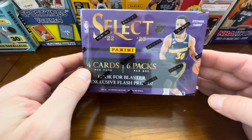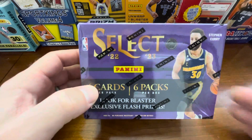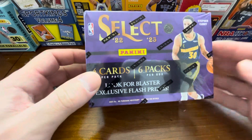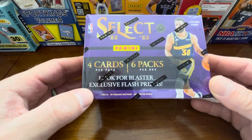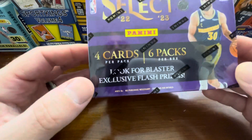Hey there, welcome back to Retail Rips. This is Scott Aaron and I am opening for you today Retail Select 2022-2023 — 4 cards per pack, 6 packs, we got 24 cards. We do have Blaster exclusive Flash Prisms, and obviously you can get autographs.